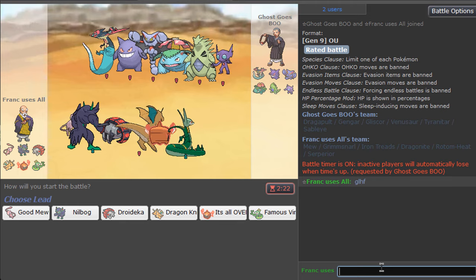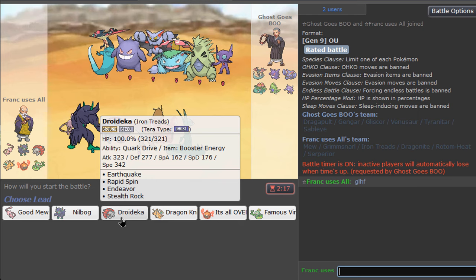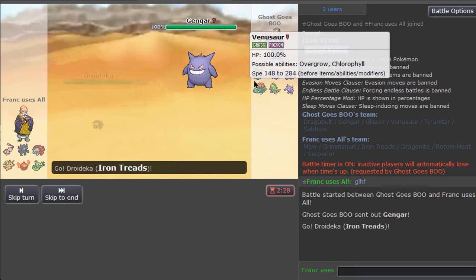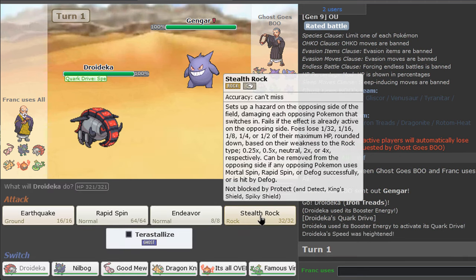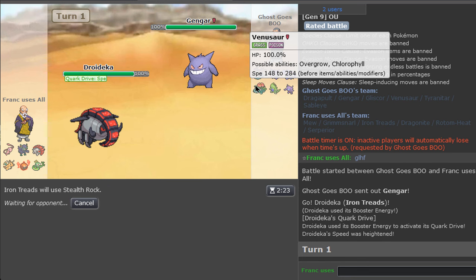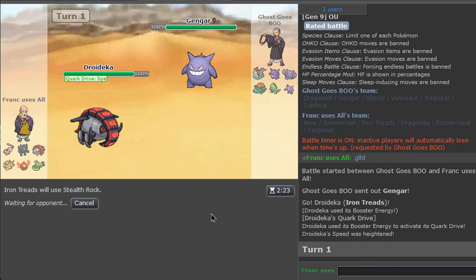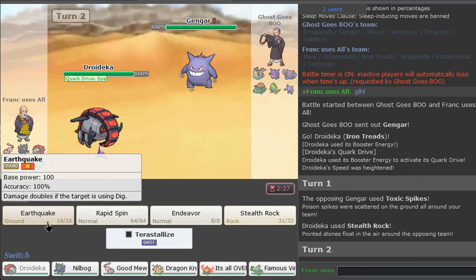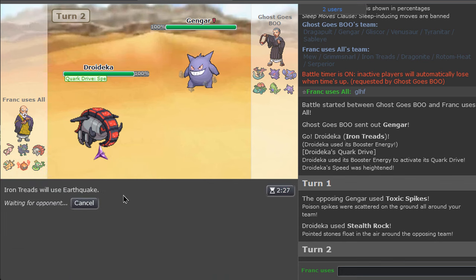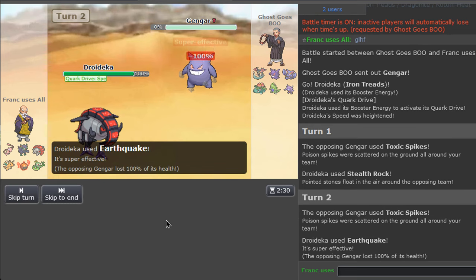That is an interesting team for sure — that is very interesting. No Rapid Spinner though, so we go fast with this. That's really good. He sets up rocks immediately; we can't spin them. We ought to spin this and kill in one hit unless he's sashed. Interesting — he's got a Toxic Spike lead. He can still probably spin on something else if he brings it, but he has three ghosts, so probably not.